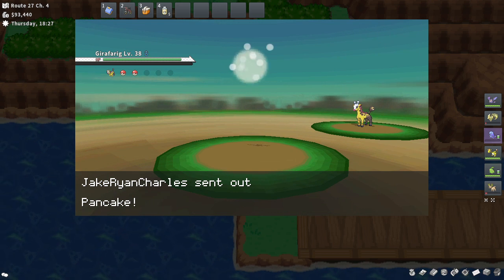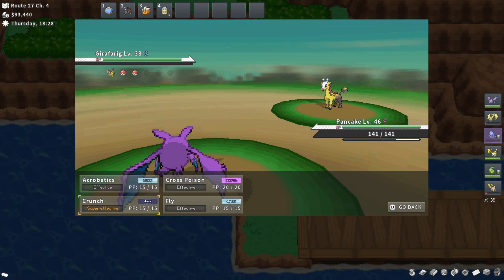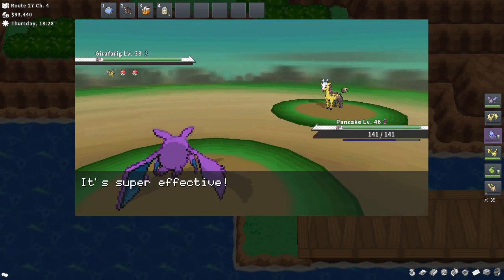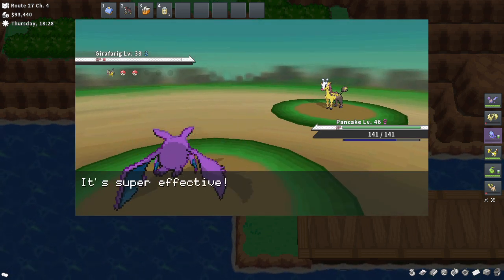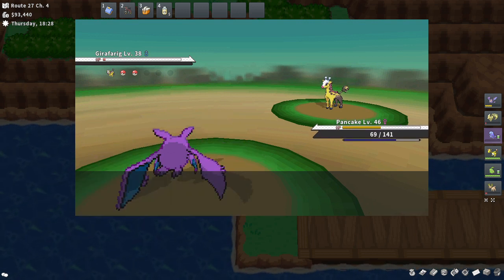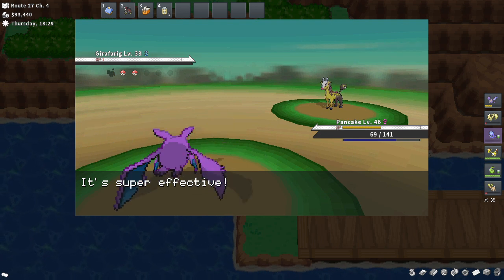We have a Girafarig — not a Fairy Giraffe. I actually used a Fairy Giraffe on my team in Pokemon Violet. It's cool that Girafarig finally got an evolution — I'm quite happy about that, it's a cool Pokemon that deserves an evolution. Let's Crunch again, and Girafarig will go down.